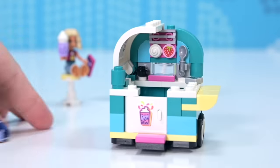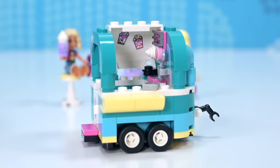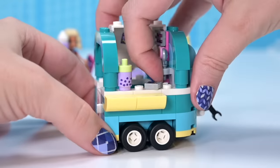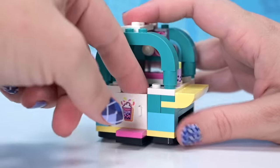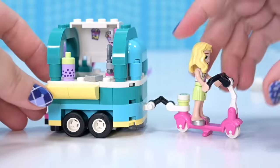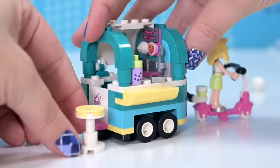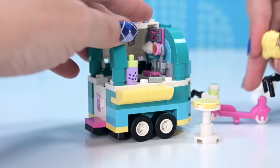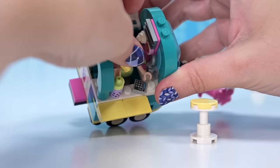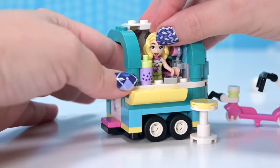The wall actually flips open so you've got more access to get your mini doll in and out — otherwise it would be very, very fiddly. There's a second bubble tea container here so both characters can have bubble tea; it's got a straw. The door is just there for show — if you open the door and try to shove them in through there, it'll be Rafferty's rules. They'll be in there any which way.